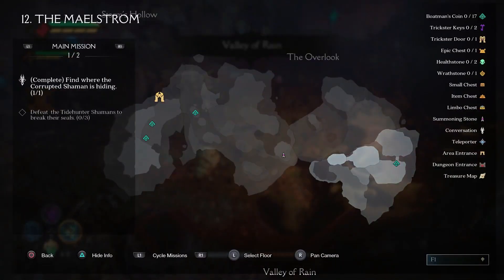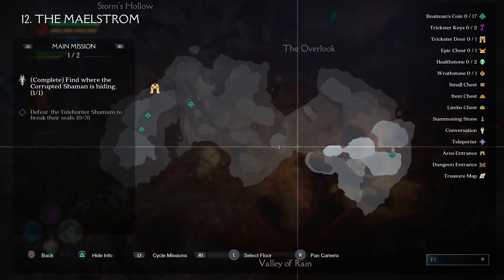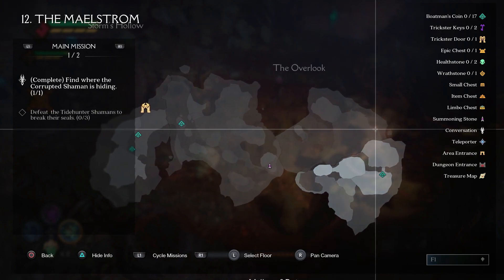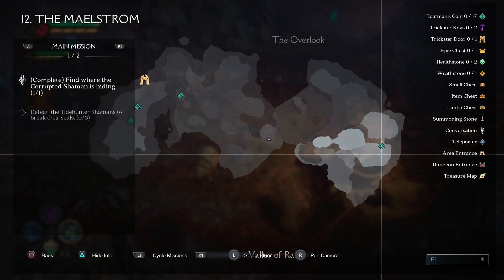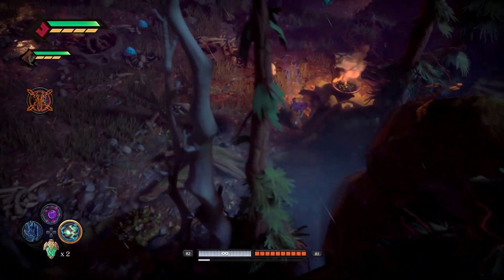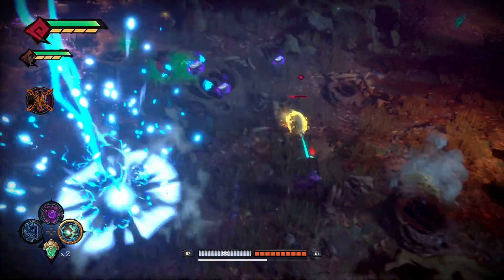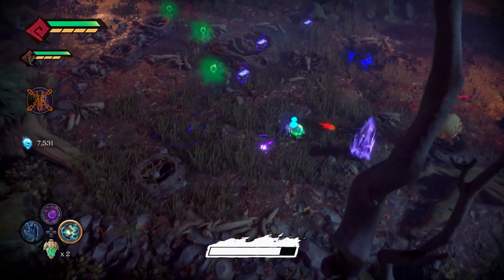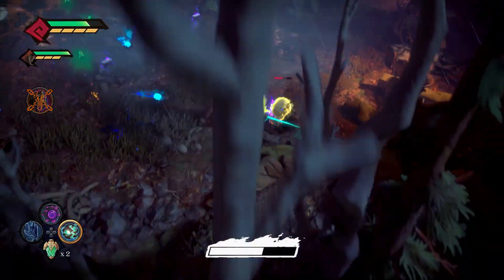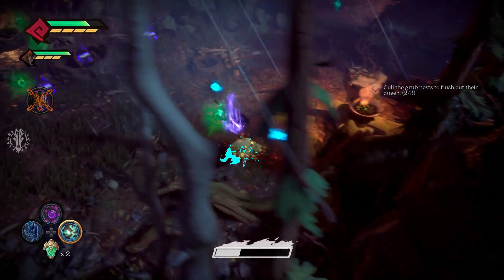Here's number two — let me show you where we are on the map. I've come down here, through here, round here. Up there is the trickster door, and then into this bit here — this is where we are. Same thing: just need to kill all the grubs. There's the second nest taken care of.